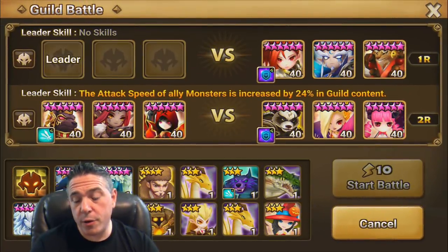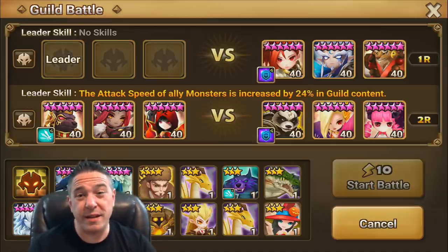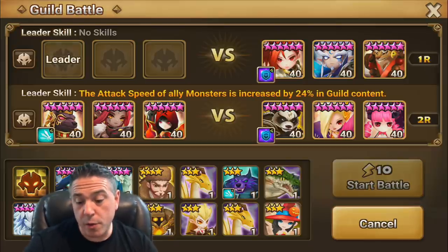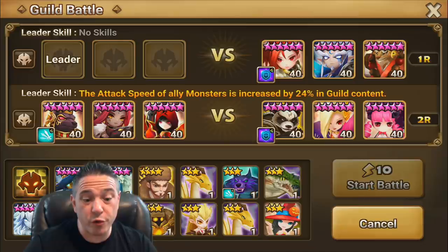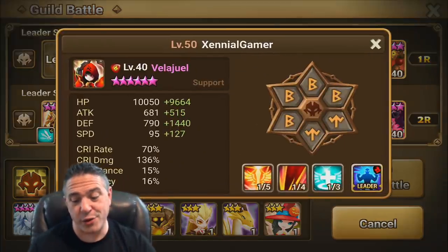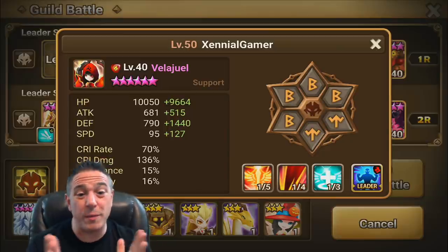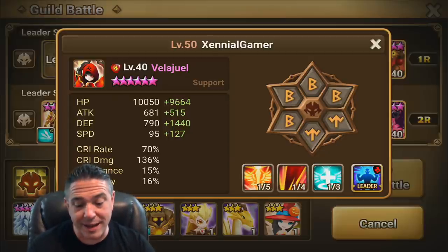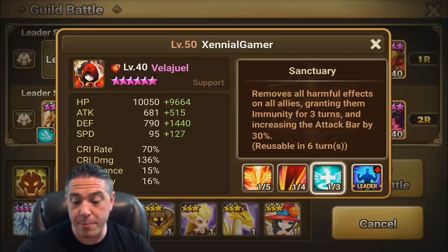I thought about using double Beast Riders, but I really don't like the idea of bringing Barbara in against that Fen Yang, especially because I've changed their runes and they're slower now. So what I came up with is that I'd rather use triple fire and bring in this Vela Jewel - I just got Vela Jewel. This is my grand announcement, by the way. He was my most wanted monster. I got him about two weeks ago, just runed him on FRR. He's my next skill-up, obviously. Not skilled yet, so that is the one scary part.